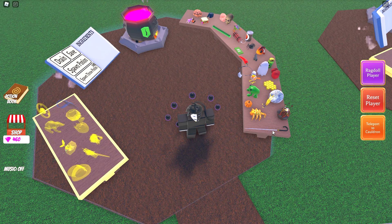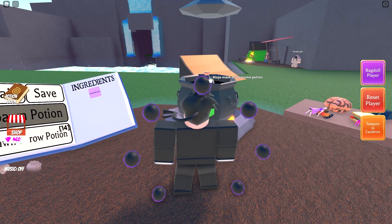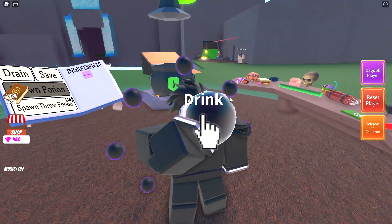Potion 319 is the ninja mask of awesome - it's one cane and one egg. I tried this before but it's not going to work with me because I have this mask on already.